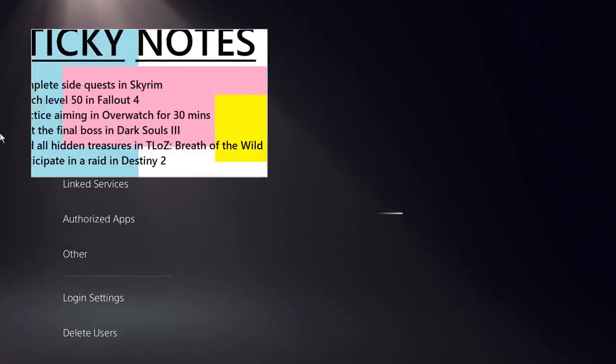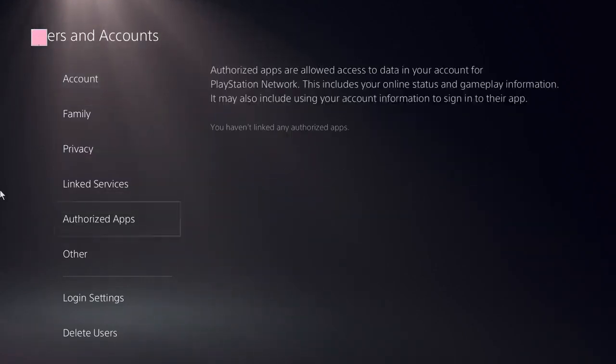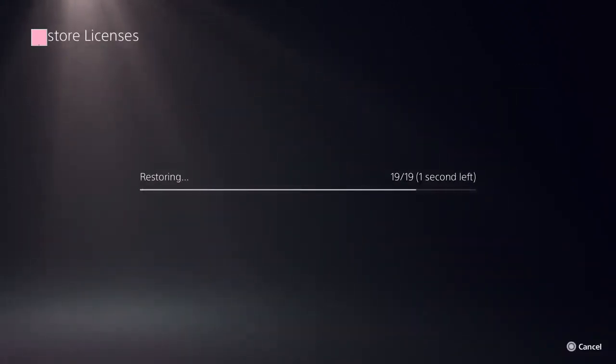Click on User and Accounts. Now here you need to locate the Restore Licenses option. Click on that, restore it, and it should be done in a few seconds.